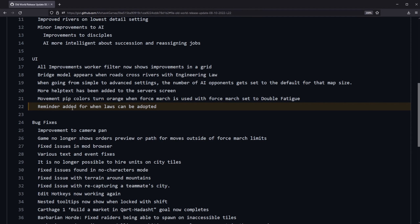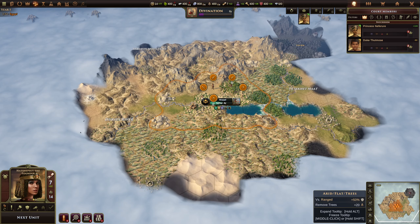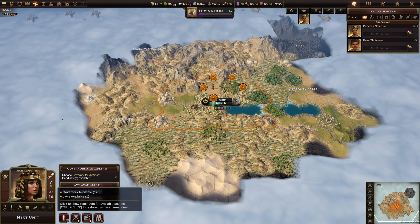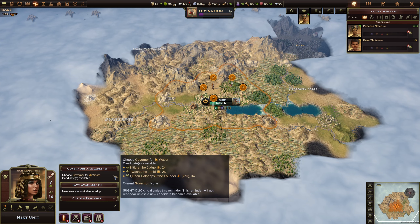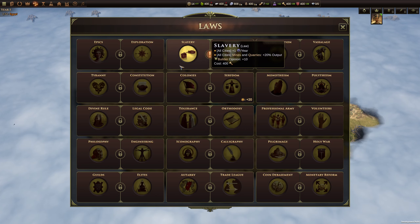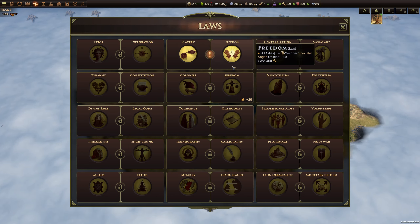Lastly, rounding out the UI changes, there's now a reminder for when you can adopt laws. That reminder lives down here with all the other reminders. The little exclamation point is a really great way to keep track of things you can do in game, and now there's a section where you can adopt a law — and if you click it, it opens up the law screen and lets you pick. Great change as well.